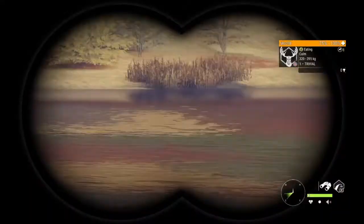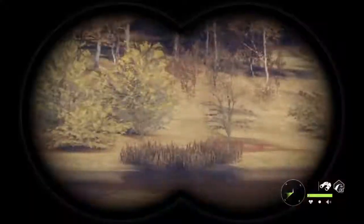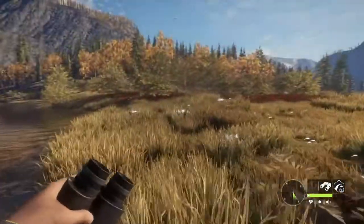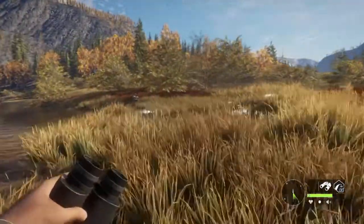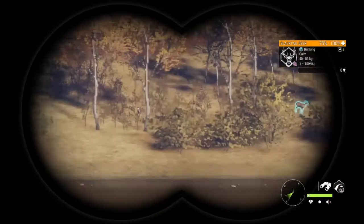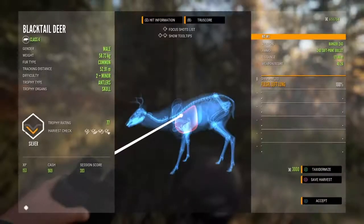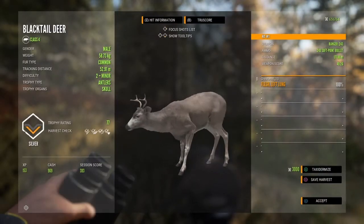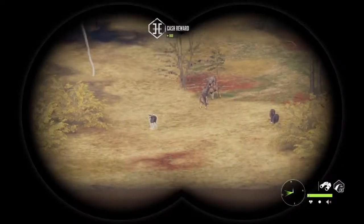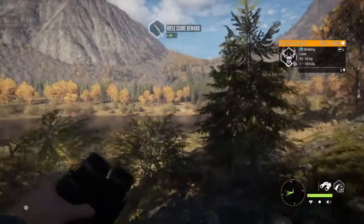I'm going to have a lot more confidence in blacktail getting cash than whitetail, just because I've seen a lot more of them and their zones seem a lot closer to outposts overall. Here's another buck — even this small one gives $969, still pushing close to $1,000. I am definitely leaning towards blacktail so far.